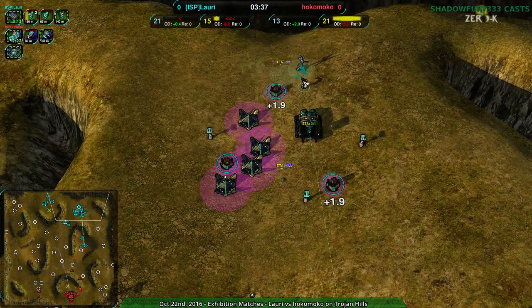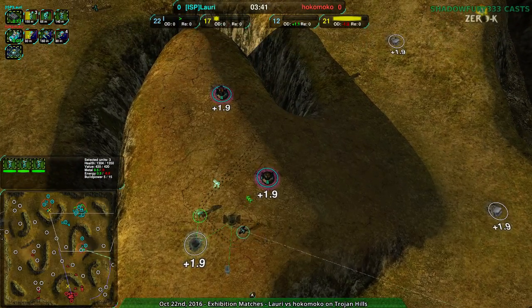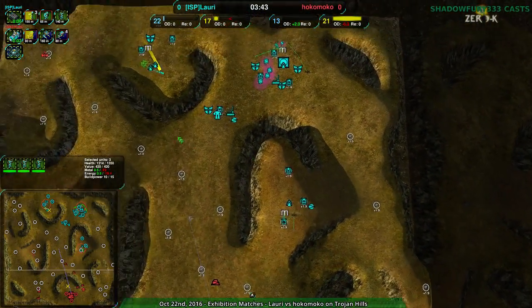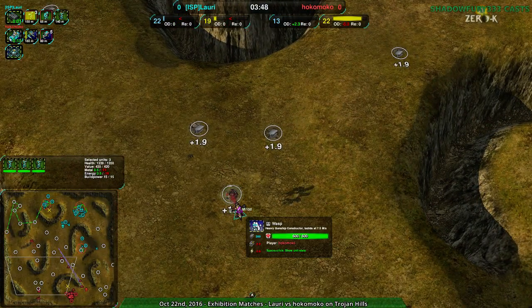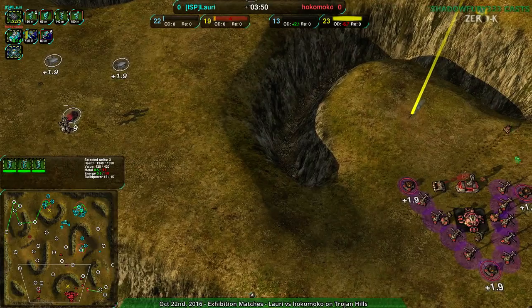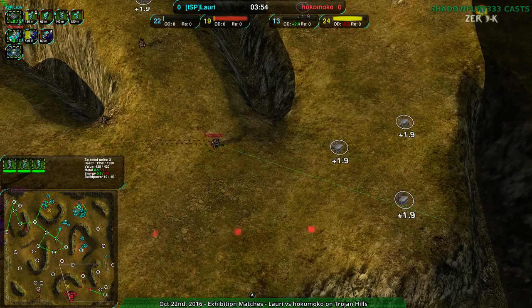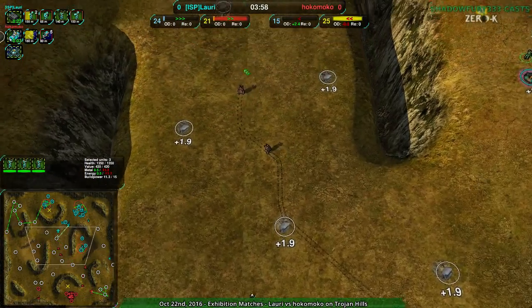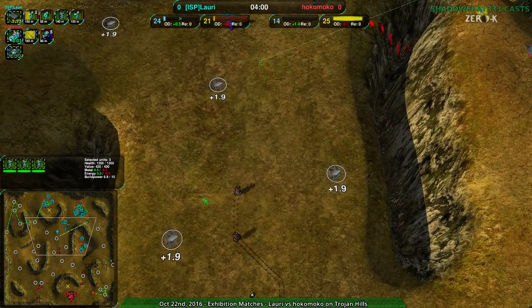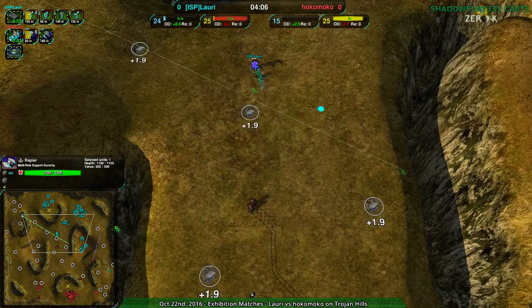At this point there's like three conjurers, so it's a little bit different. But now Lauri's taking a lot of economy — they've taken the entire northeast side. Hokomoko nowhere near as fast in their construction. Wasps are way more expensive, but still, they're nowhere near in terms of expanding. So Hokomoko really needs to start dealing with this, and the fact that they switched factories so early means they have very little on the board. They have one rapier controlling around trying to find weak spots, but if that dies, there's nothing.